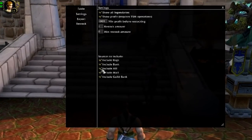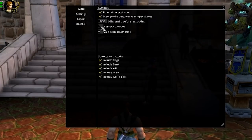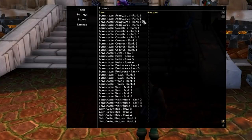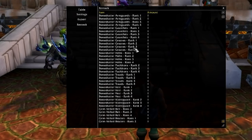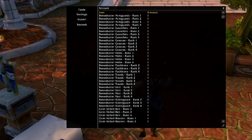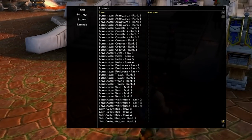You can also let it know in the settings which things you want to ignore, how many of each you want to restock, and the minimum profit — all that good stuff. It's really cool, but the problem with it is it tells you here's all the things you need to restock. But what if you don't know every recipe? If you have every single recipe at rank four, great, this works — but if you don't, it's lacking that little bit of extra touch.